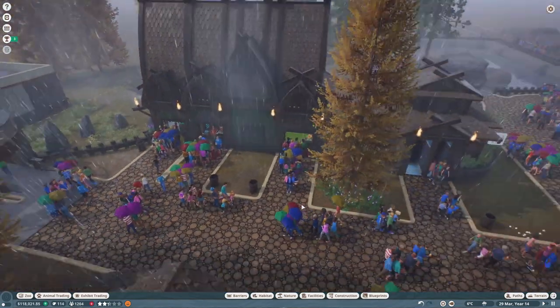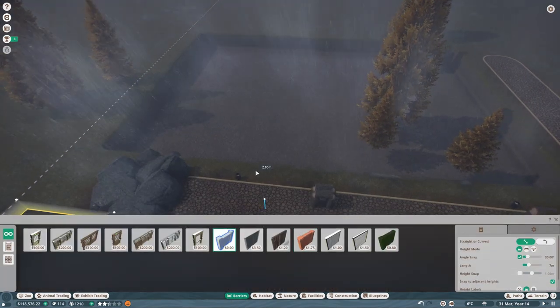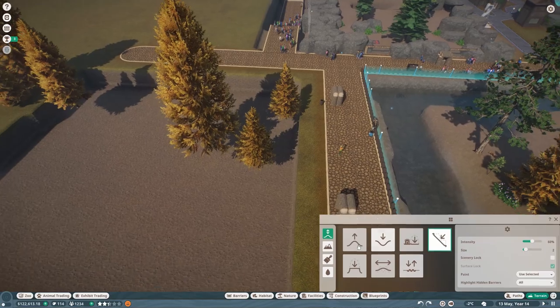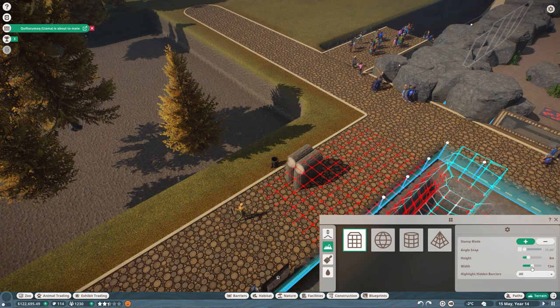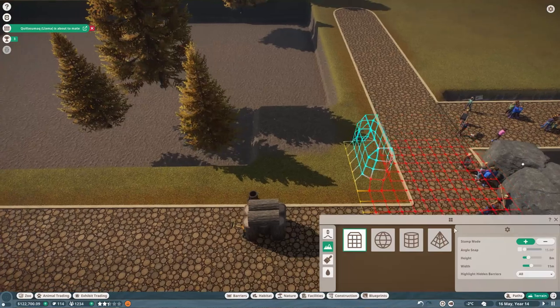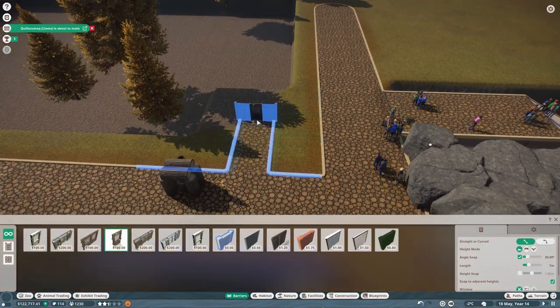We've made the barrier terrain stamp, now we need to put the actual barrier around the edge. For that we need to put a habitat gate in - we're going to have to stamp out a little area. There we go, let's put a habitat gate in there - that's better.